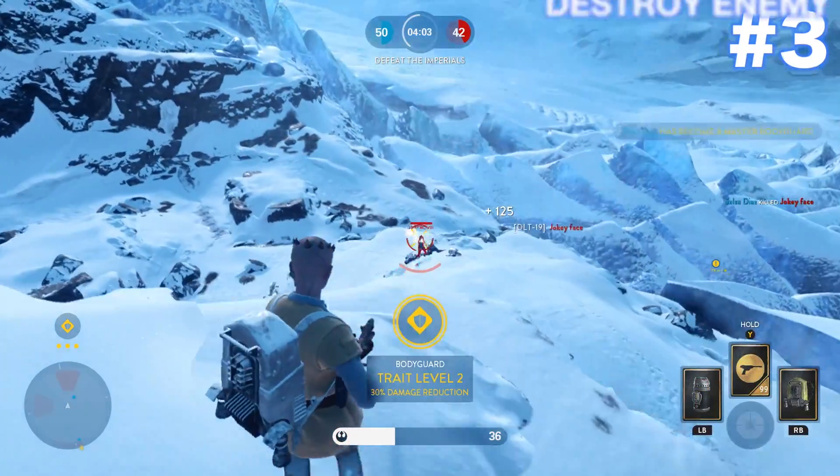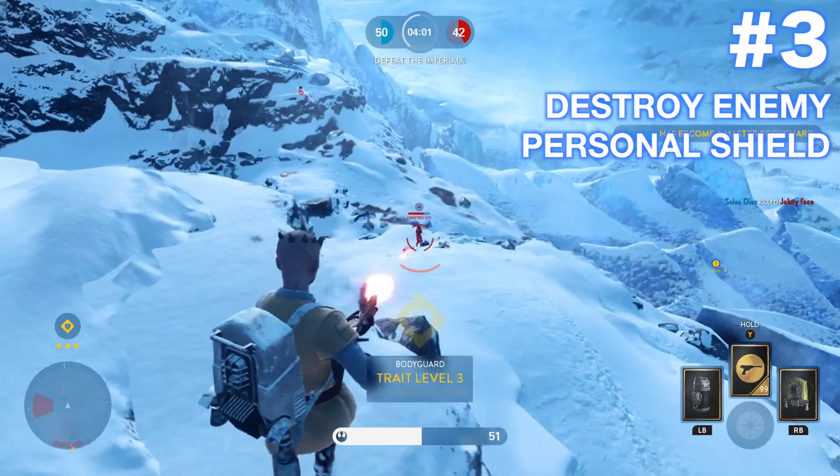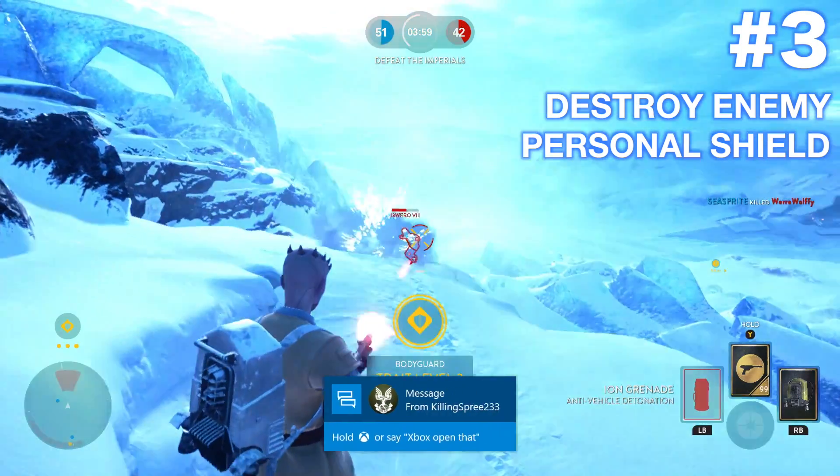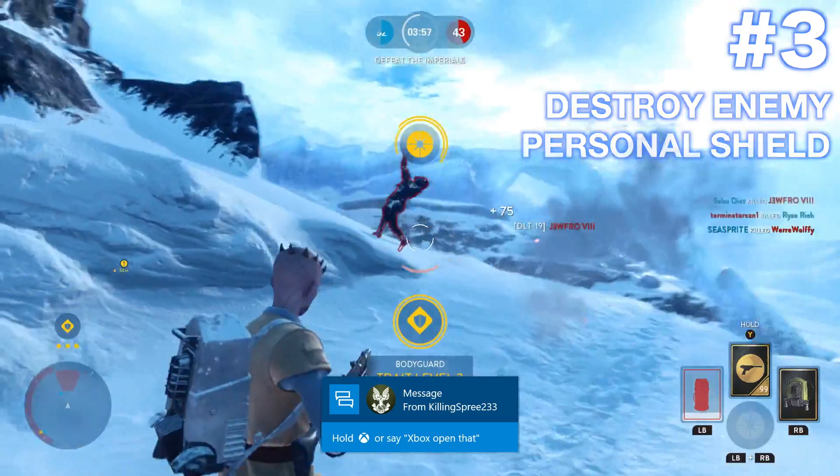Number 3: Destroy an enemy personal shield. Personal shields can easily turn a game around when playing drop zone, cargo, or droid run. Don't let these masters of cheese get away with it.